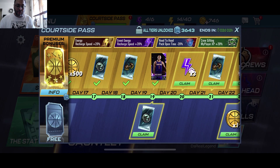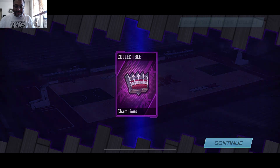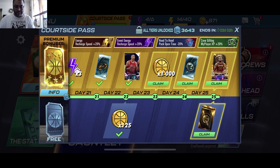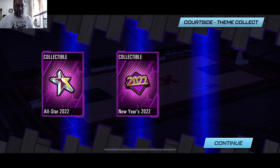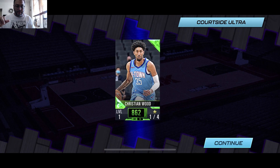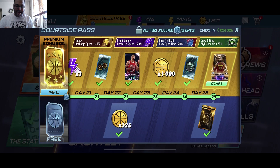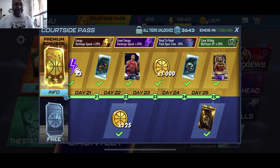Courtside super again — another random collectible, this one for Finals 2022. We got the onyx Devin Booker. Make sure you log in for seven days to get the onyx Shaquille O'Neal. Next set of collectibles — Champions theme diamond Scottie Pippen, that's a gem. We got a good amount of coins. Random collectibles — New Year's 2022 and All-Star 2022. Here goes our last courtside ultra — we got an emerald Christian Wood, but the main reason I got this courtside pass was to get LeBron James on my squad. We got the dark matter LeBron James courtside pass version, which always gives a 10 style bonus — super helpful when grinding events.